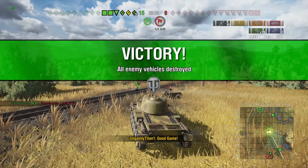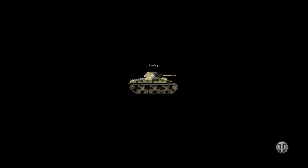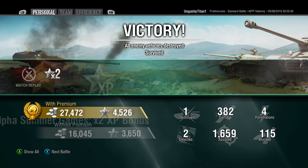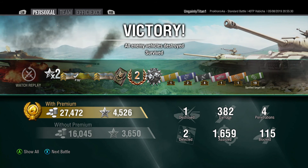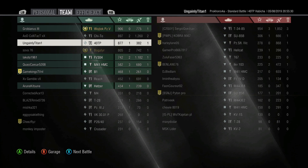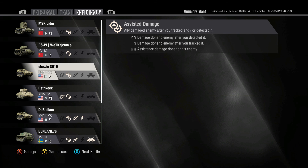So, 1,659 spotting damage, 19 spotting ribbons. Who would've thought it — in a practically blind tank on Prokhorovka, one of the biggest, widest fields in the game. There's our patrol duty — which is only awarded to people who have spotted at least six enemy tanks and are the only ones spotting enemy tanks that their allies have damaged. Just spotting tanks is no good — your allies have to actually shoot at the tanks as well. So it's harder to get than a scout medal and far more useful to your team.